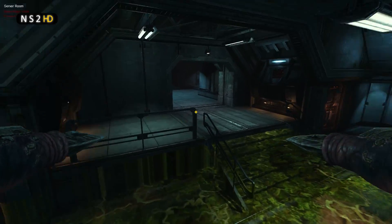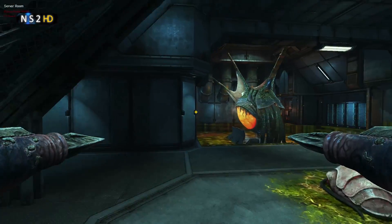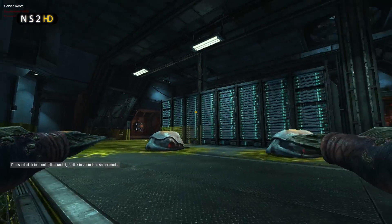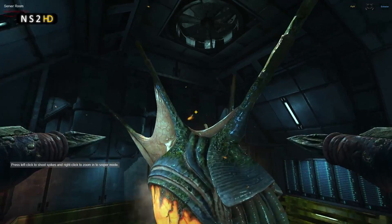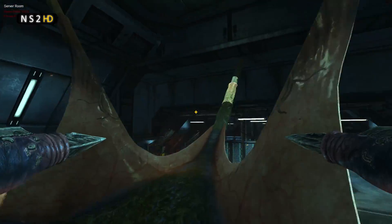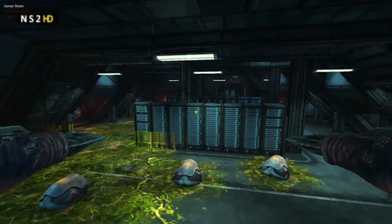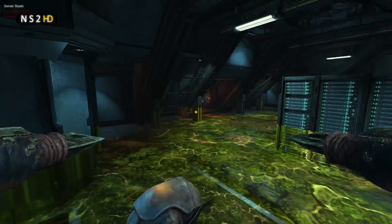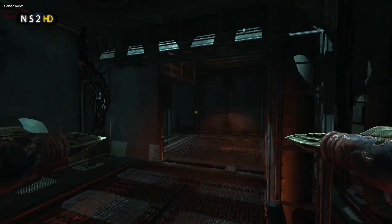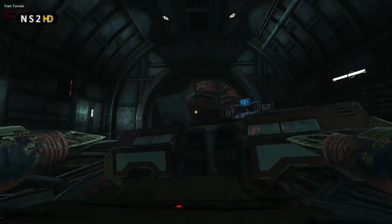Server room is no longer a resource node for the alien team — it is now a tech point. So there are big changes in server room and I think it looks kind of cool with a hive in here. Just flying around as a lerk to show you guys what it looks like. The room has had one of its walls knocked out and the tech point inserted there, and the resource node removed. Also in tram tunnels there is now a crashed tram.